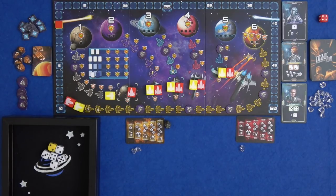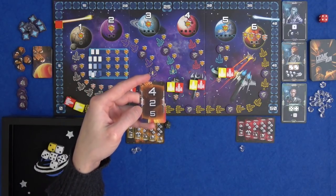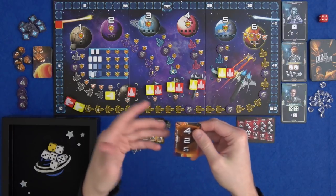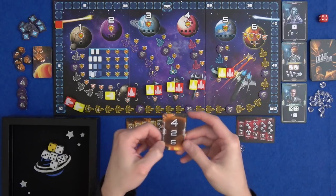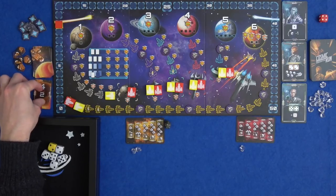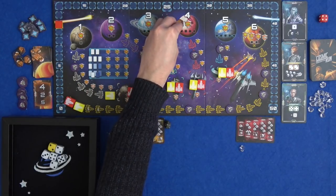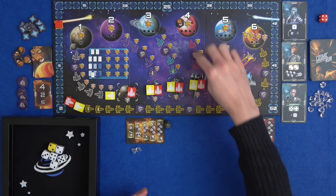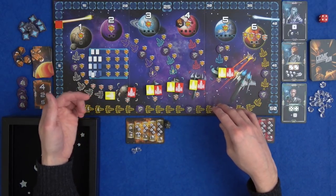Let's get started. The first thing you do on your turn is reveal a meteor card - it has three numbers on it. You start at the top and a meteor strikes that planet. If that planet's already been surveyed or destroyed, you move on to the next one. If all three are already finished, nothing gets damaged this turn. Planet four gets struck by a meteor, and each planet can only take three hits until it's destroyed. If it's destroyed or we get to the top of it, it's scored, and based on our relative positions we score points.